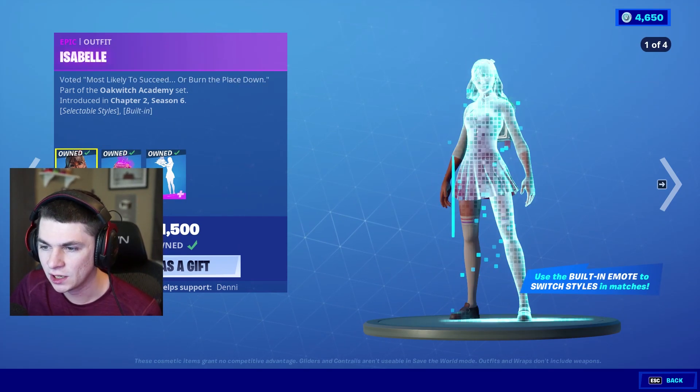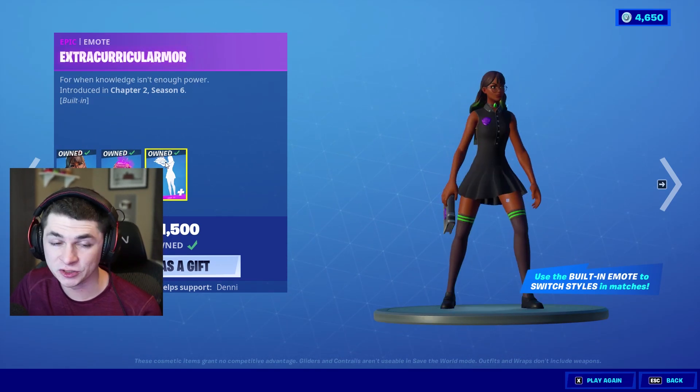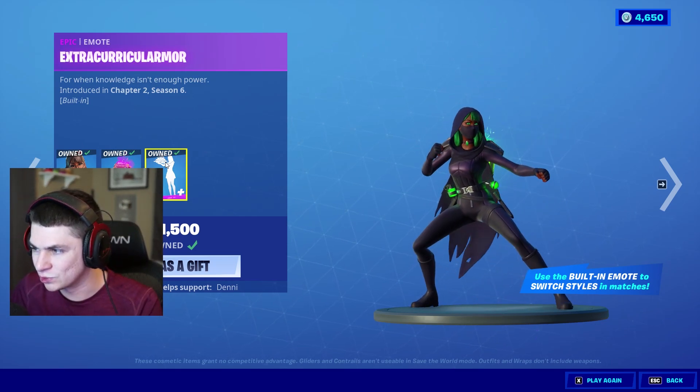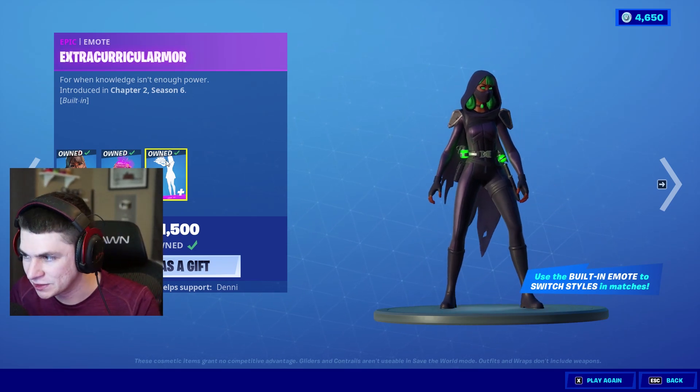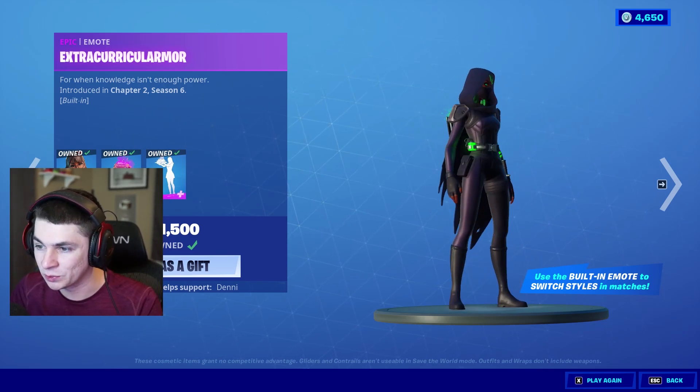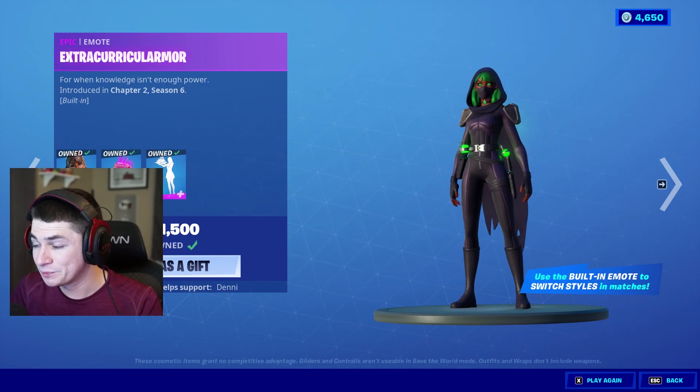There are two different styles for the back bling as well as the skin, and there's also a built-in emote called Extra Curricular Armor. It allows you to switch between the different styles — the cloaked version and then the regular style. It's pretty cool, I like it.